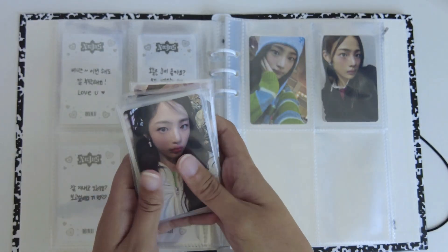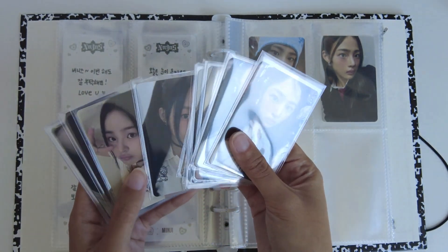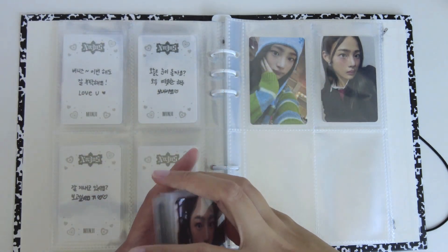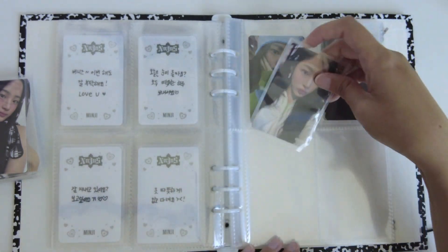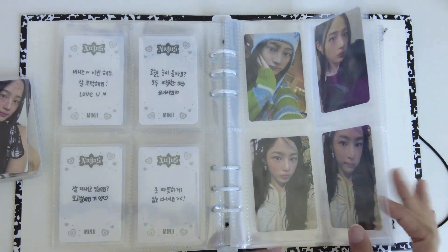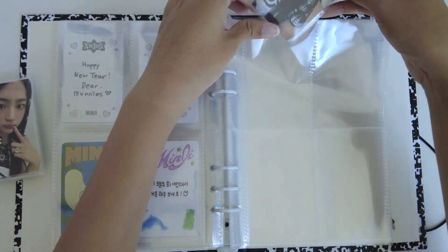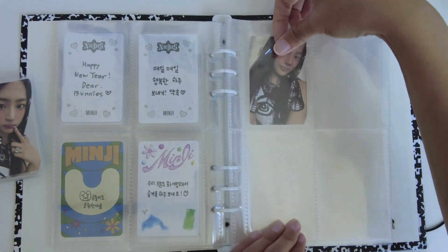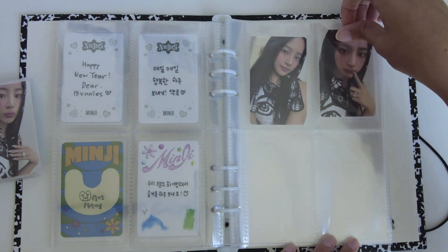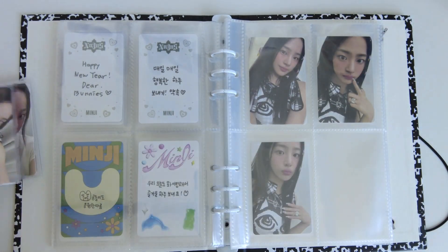I do have her full set of getup cards. I organized it by concept and it worked out pretty perfectly. Here's the first two, and then it's like this black and white concept. By the way, if you see any dust particles or little hairs, I'm so sorry — it literally bothers me too. I have a cat and a dog.